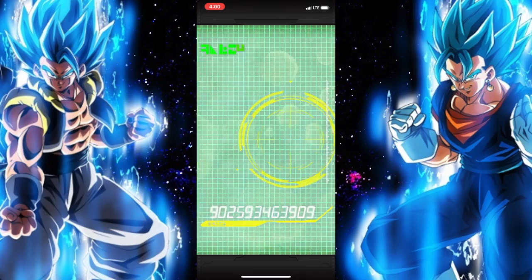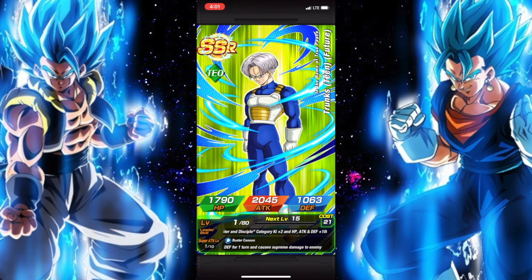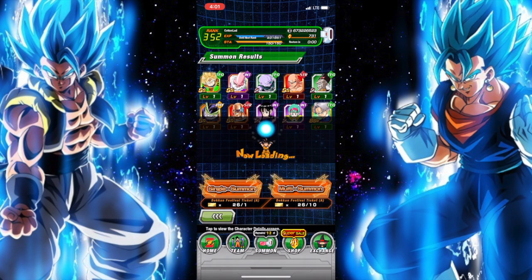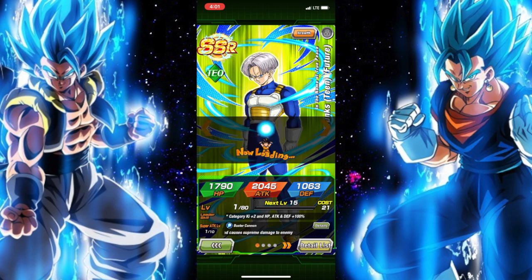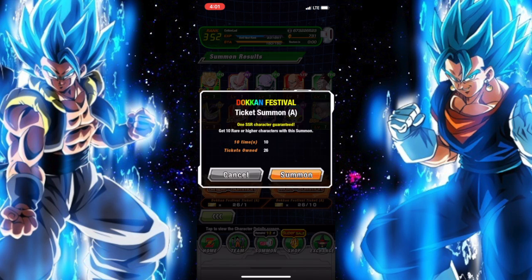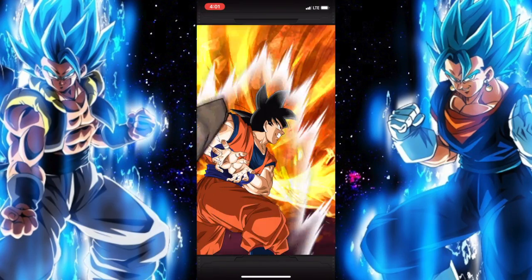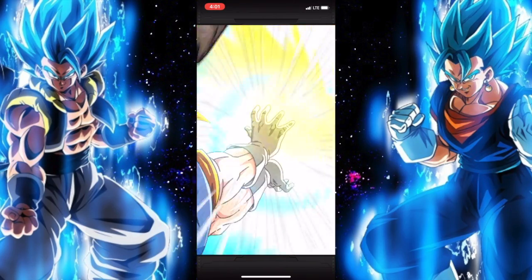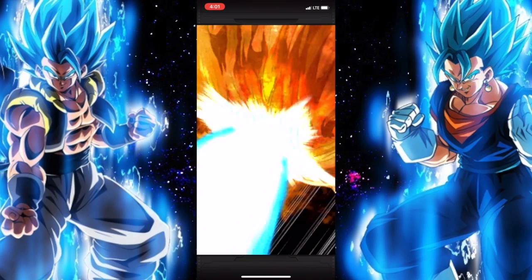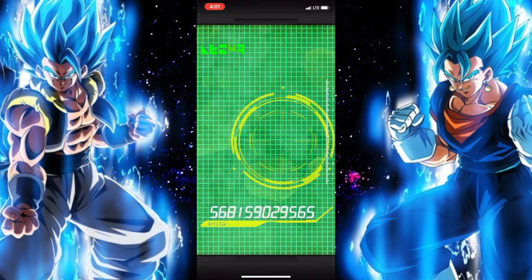What I'm really looking forward to on this banner is obviously any of the LRs, but mostly — believe it or not — Cell. I actually really want Cell because I actually don't have him. He came out with Future Gohan, so that's a really nice pull. My most wanted unit is Cell because my Extreme INT team is absolutely horrible — it's just not runnable.